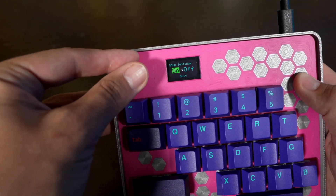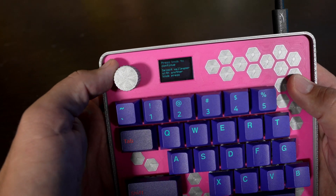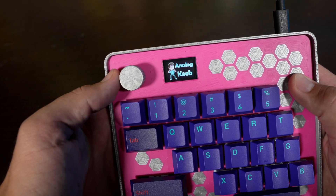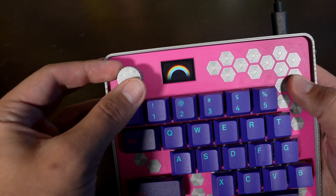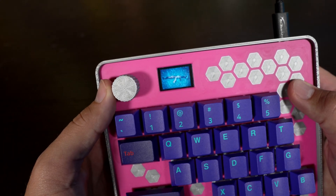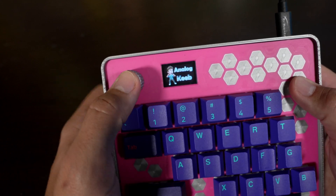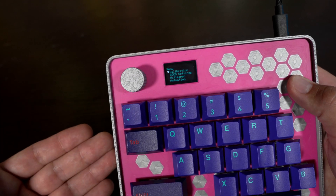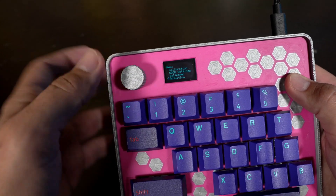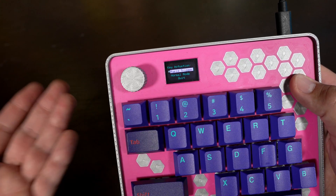The next setting is wallpaper. I pre-programmed about eight different images in here, and you use the knob to select which one you want — they load in one picture at a time. There's an AK-47 one for Counter-Strike, which kind of fits the keyboard theme-wise. Whatever you select and save will actually be saved to memory, so when you reboot the keyboard the next time it'll be your wallpaper. Next setting is actuation, where you have two modes to select from: Rapid Trigger and Normal mode.